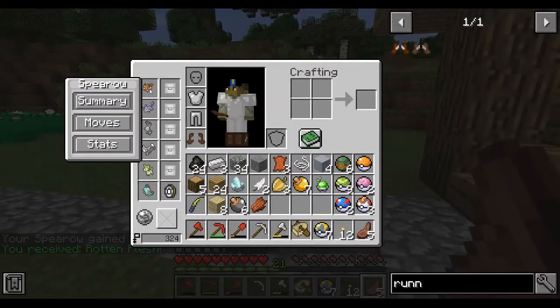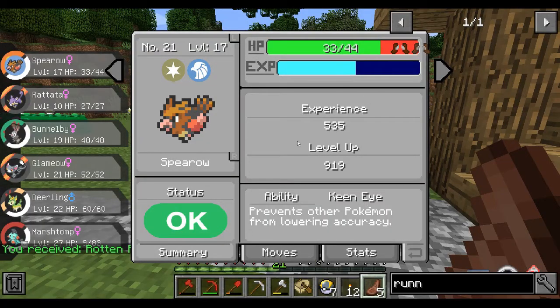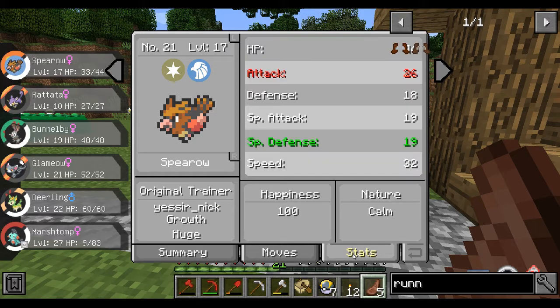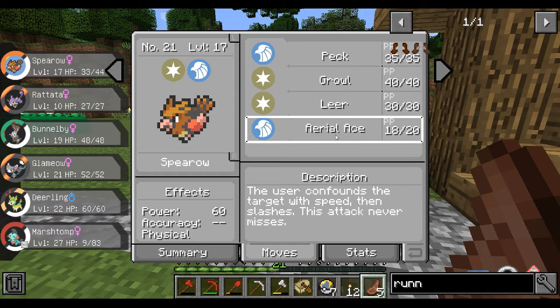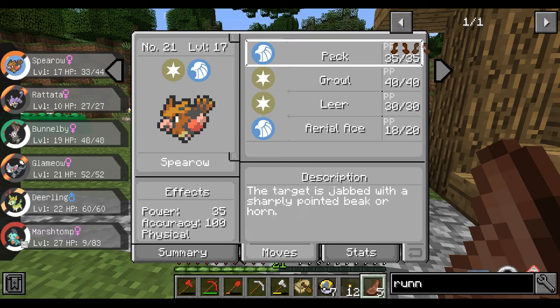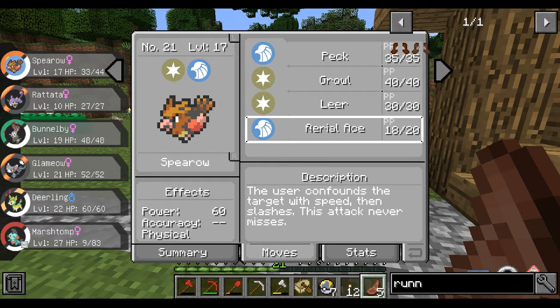Raticate has Keen Eye — prevents other Pokemon from lowering its accuracy, that's cool. Growth, huge happiness 100, calm in nature. Aerial Ace — the user confounds the target with speed then slashes. The attack never misses. I like that a lot!